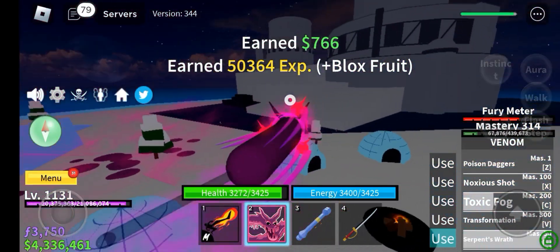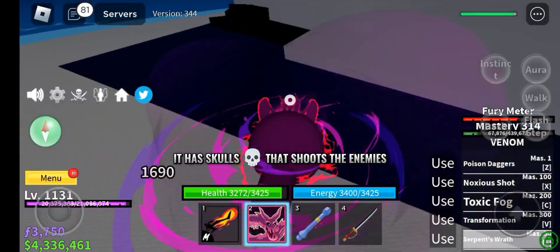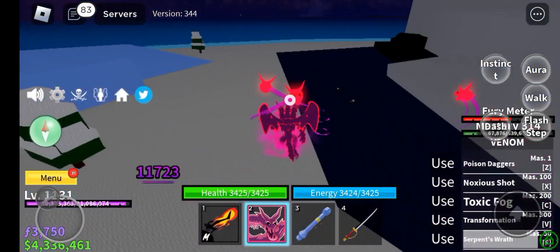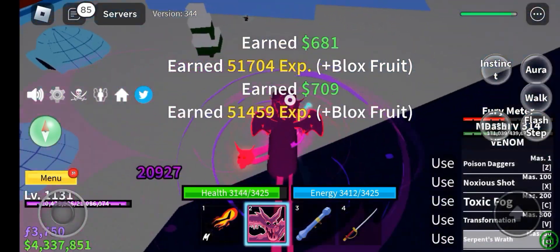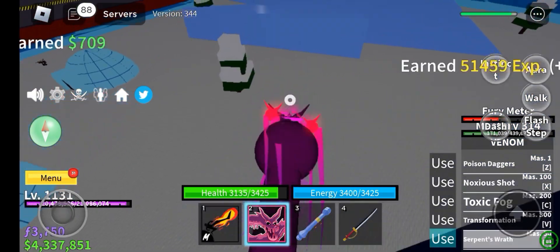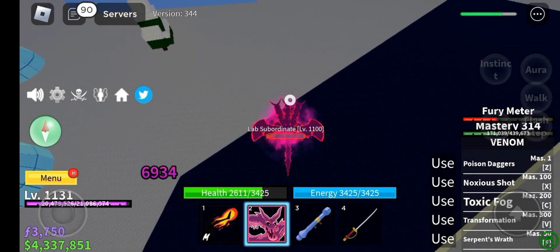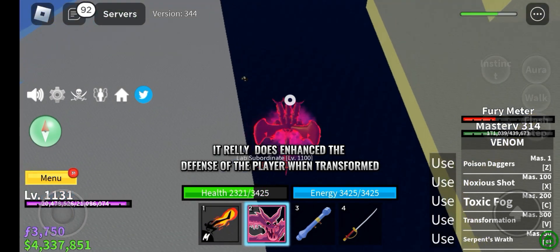Flight — it shoots skulls at enemies. It's so fun to use. It really does enhance the defense of the player when transformed.